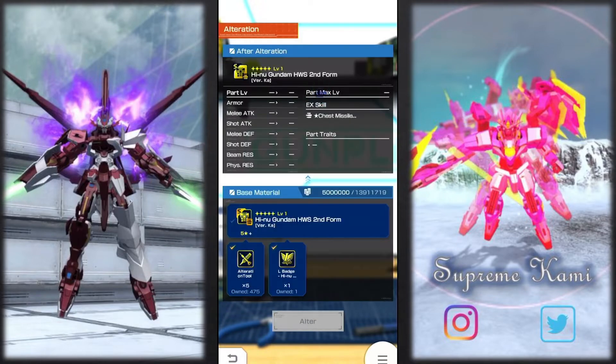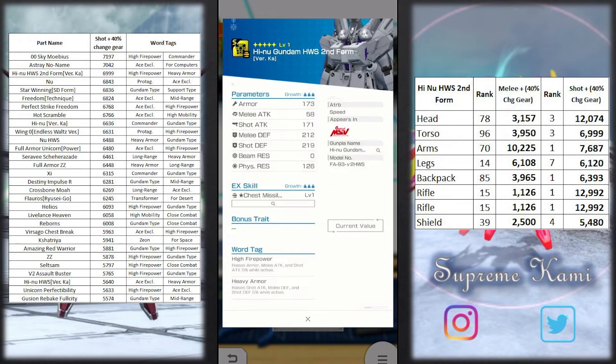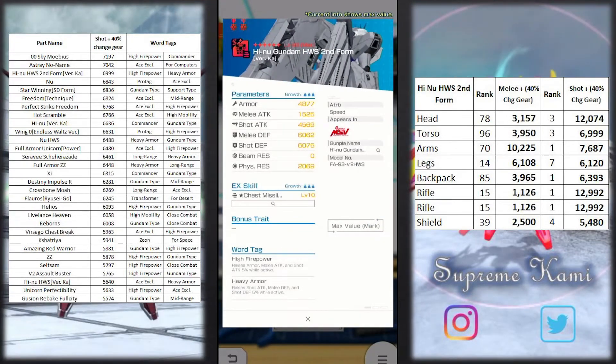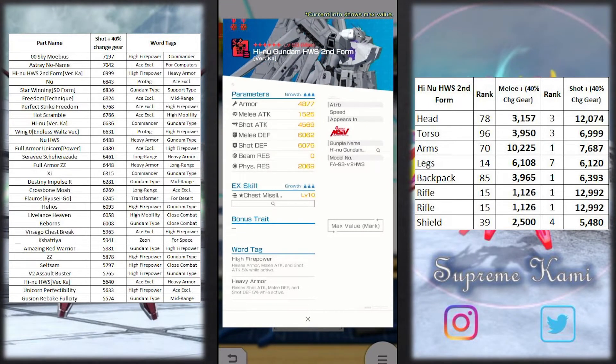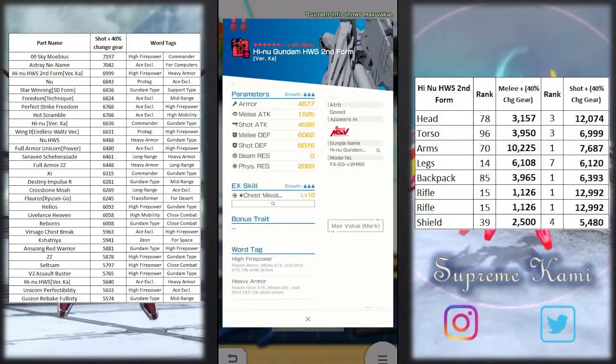Moving on to the chest — this is going to be another EX skill base. The chest has some pretty decent stats coming in at rank number three. The work tags are: high firepower, A6 arm, and heavy armor. You do see some incredibly high defense right there, so if you care about melee defense arena or even shot defense arena, this part would definitely perform really well.